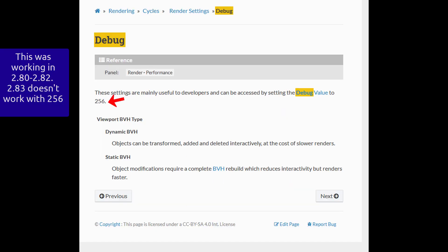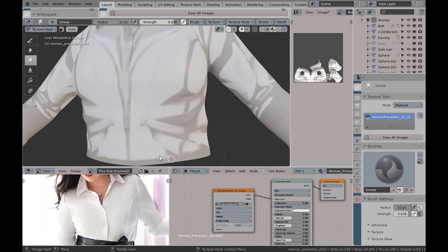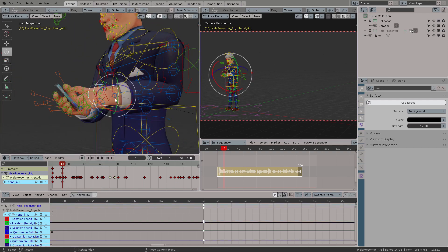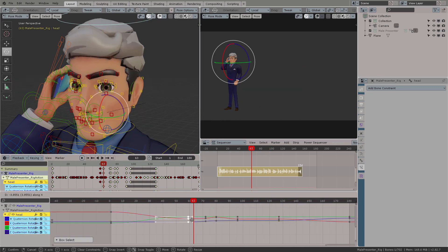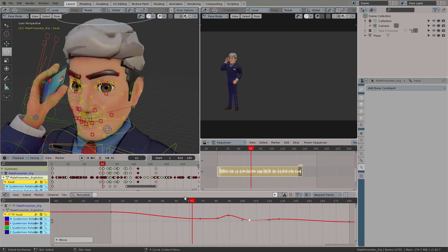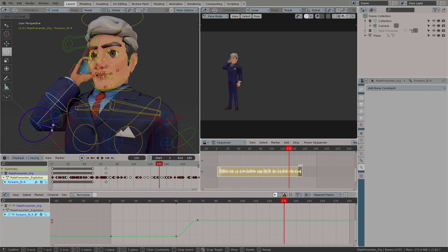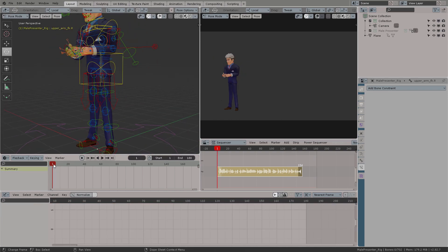The official manual page says you can put the value 256 to get some results, but as of 2.83 that number doesn't work — it used to work back in 2.80 through 2.82 but is now discontinued as these debugging errors are polished and removed. Blender gets better by the day. You can probably also debug in other situations like drivers and animation curves. I hope you enjoyed this episode — thank you very much for subscribing to my channel.